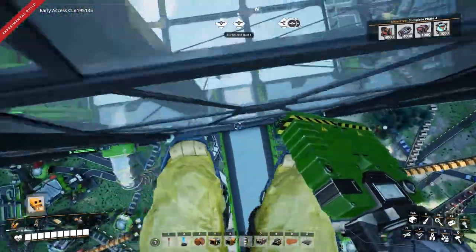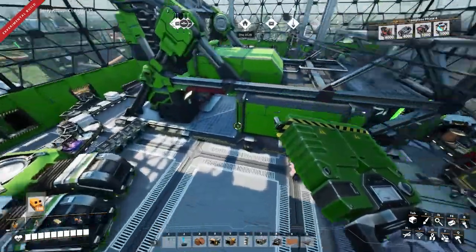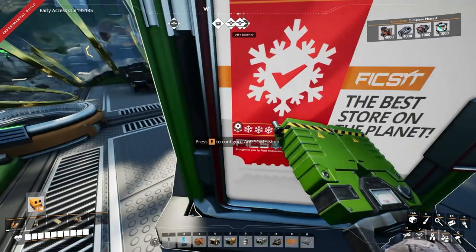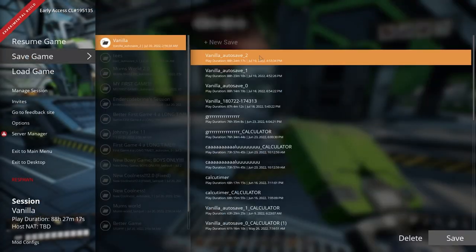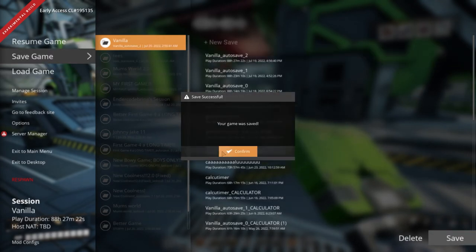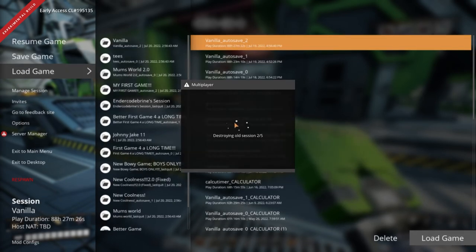And now my E-key isn't working. I'm going to save and reload my save — loading autosave 2. I really hope this doesn't crash.